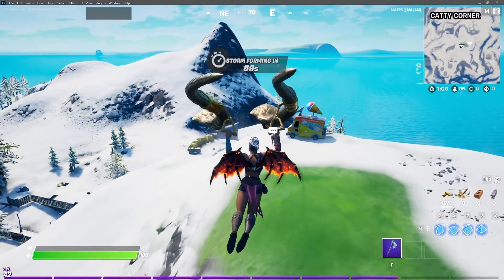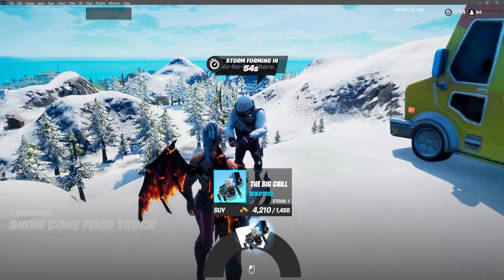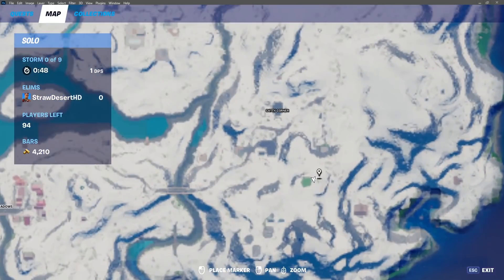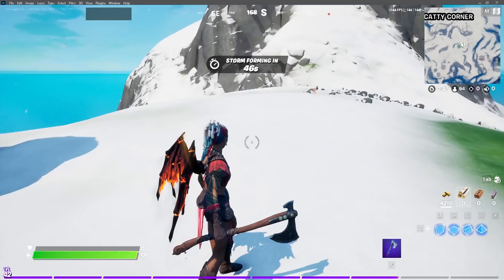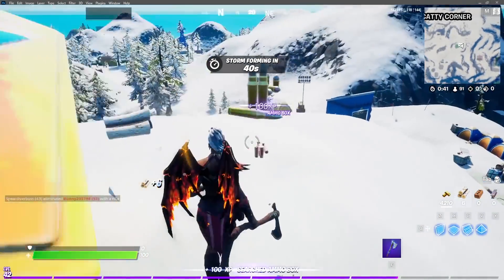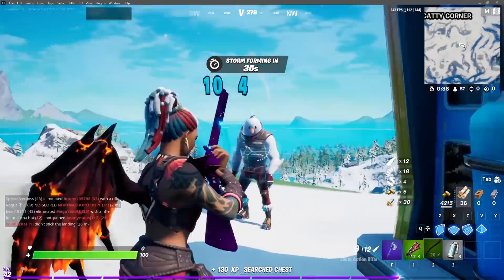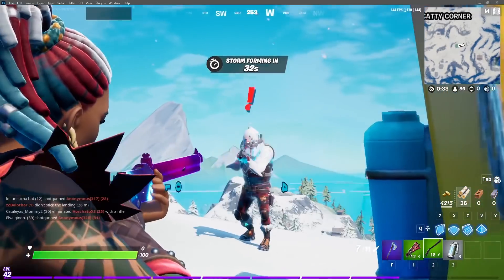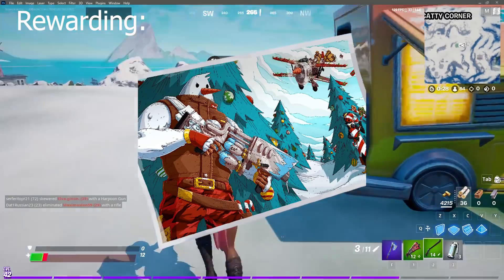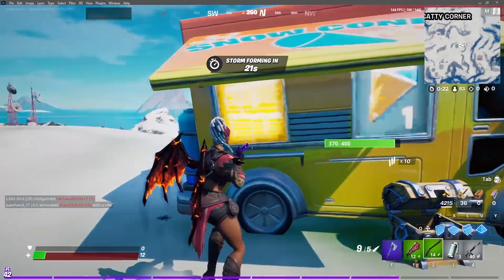Our next two challenges on day one: the first is to visit different Snowmando outposts. On the challenge list it says you only have to visit one. Knowing Epic, they tend to list it as one and then change it to a higher amount. Snowmando is going to be monitoring a specific outpost and he'll only have one character on the map, so if you want to visit him, he is over here.